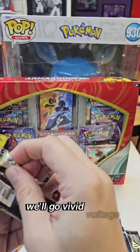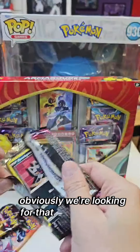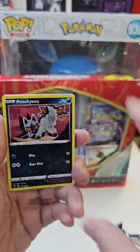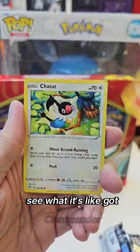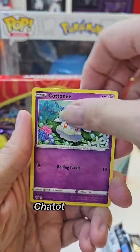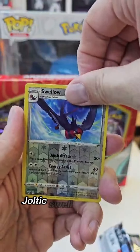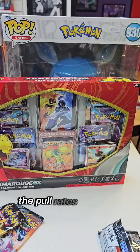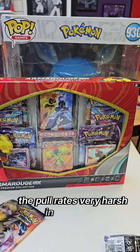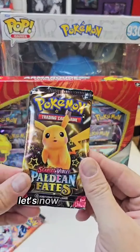We'll go Vivid Voltage next. After we've opened these four packs we'll open this — see what it's like. We've got Charmander, Chatot, Cottonee, Joltik, Swellow reverse, and nothing in that. The pull rates are very harsh in those sets.